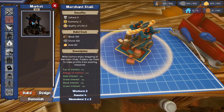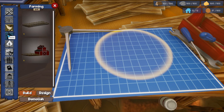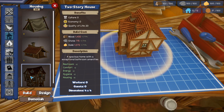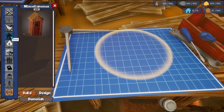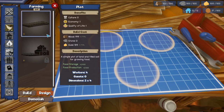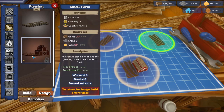We've got workbench, merchant stall, farming. I can't build this one yet because it requires more wood and stone than I'm capable of holding, so I have to upgrade something else first. Same with the big house — I can only hold 500 of each resource for now. You can also design new buildings by combining other ones. I combined two and that created the farm — that's how I unlocked it, as an example.